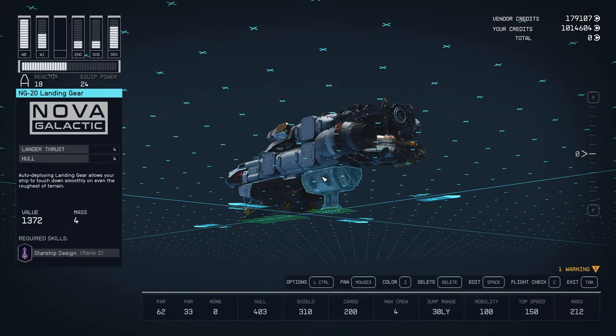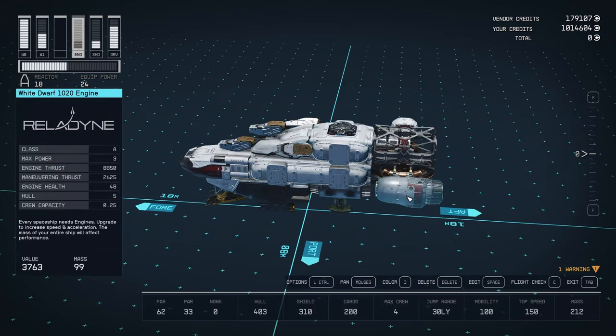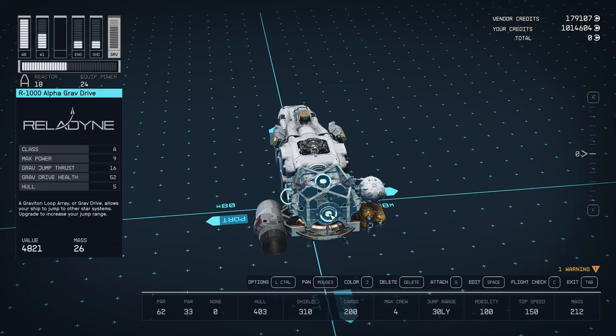As many as I could, I got away with one landing gear and one engine. I used the White Dwarf 1020 engine, which was able to get this up to 100 mobility on just one engine. I used the 124 toroidal reactor, or an equivalent that had the exact same stats — same price, same power, same everything. They all use the R1000 Alpha grav drive.